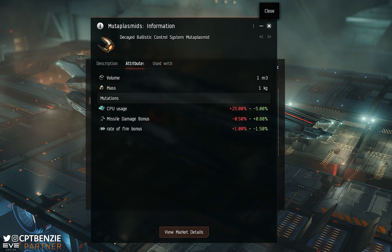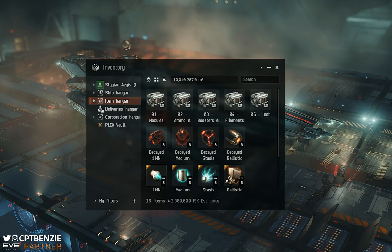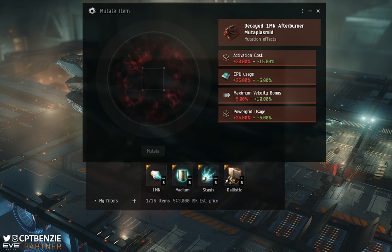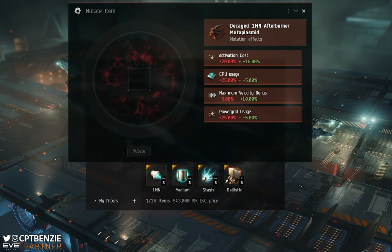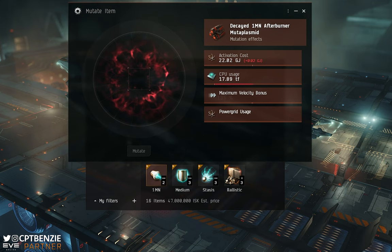So how do you actually use these? You need to have the mutoplasmid and the items you want to mutate in the item hangar of whatever station you're docked at — you can't do it from inside a container or from inside your ship. Then just right-click and select 'Use this decayed 1MN afterburner mutoplasmid.' A window appears showing the possible effects, you drag your stack of modules in, hit Mutate, and it rolls the dice.